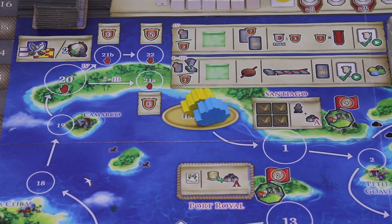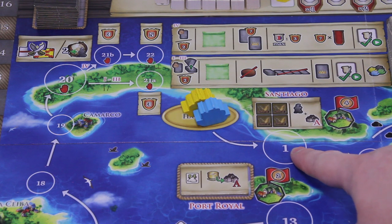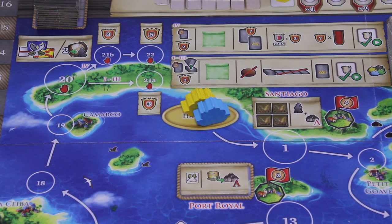In solo, the player always goes first. The first thing you do, very similar to Great Western Trail, is decide how far you want to move. You must move at least one space but can move up to seven spaces. We have cities and villages we can stop at — it's really up to us. But depending on where you end your movement, similar to Great Western Trail, different actions are available.